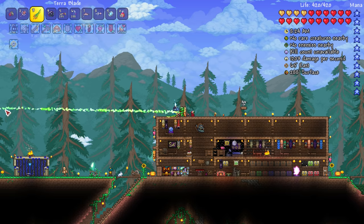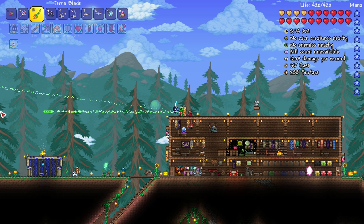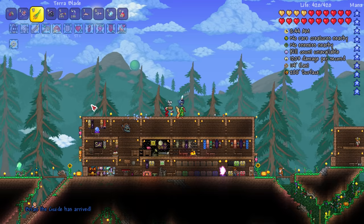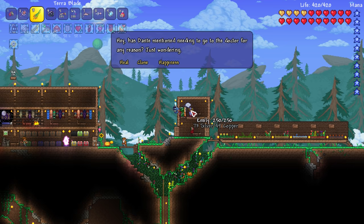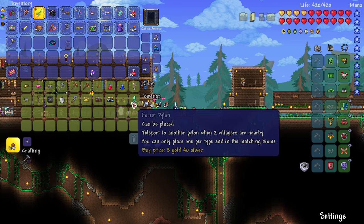Those are like swords! I thought it was just a green stream but no — it has infinite range, it doesn't drop from gravity. It just goes in a straight line — relatively slow, takes about a second or second and a half to reach the edge of the screen. Brian the guide has arrived! We just need to get the goblin tinkerer to make this even better. What are we up to money-wise now? She doesn't tell us how much we have.